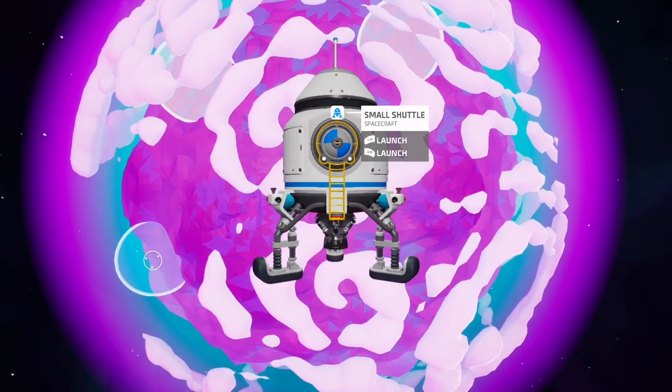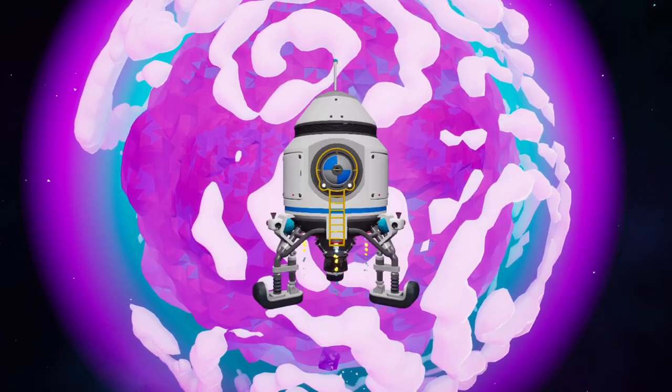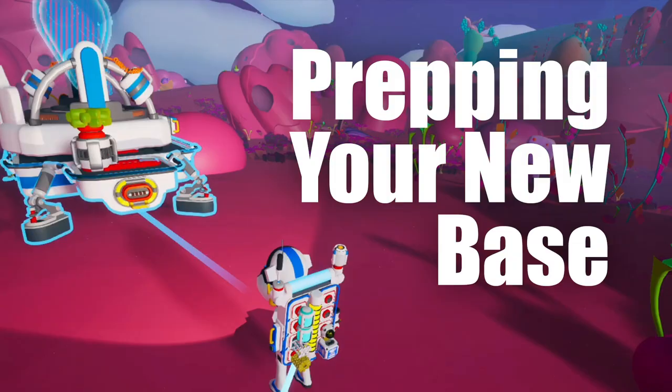Once in front of the planet, you'll see a variety of domes which indicate landing sites. Select one of these sites and you'll begin your descent. Once landed, you can start unpacking and setting up your new base with the gear you brought.